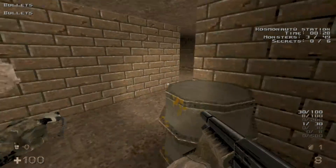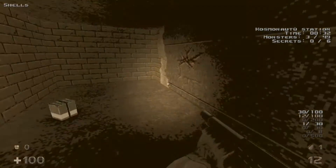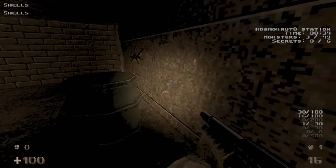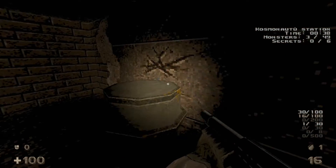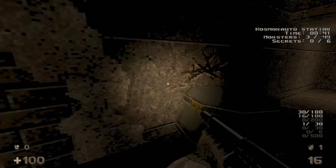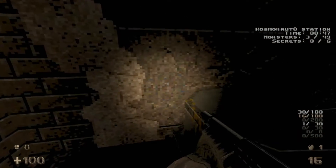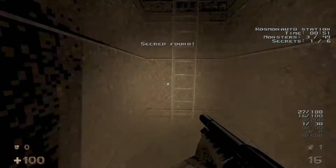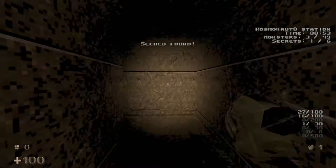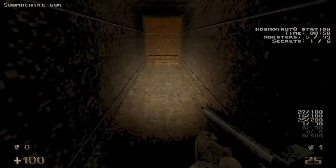Then head over here — we're going to move this barrel into this room. Let's grab those shells first, and then move it over to this crack in the wall. Let's move it right in front of it — there we go — and then we'll shoot it to open up this wall for the first secret. And grab the submachine gun.